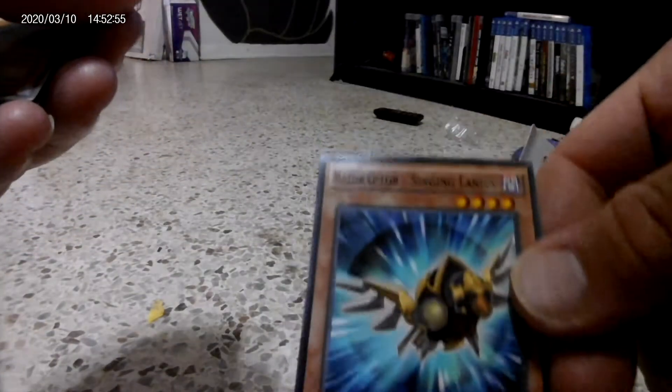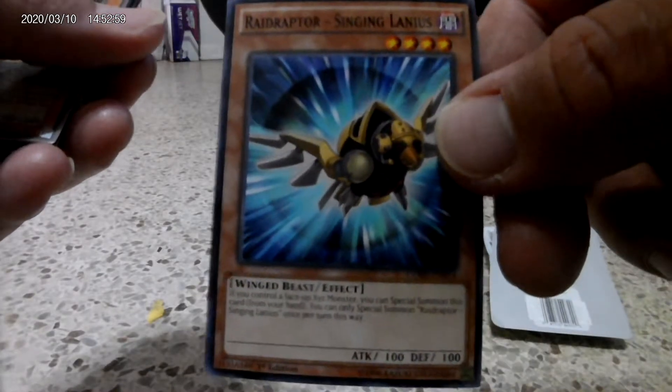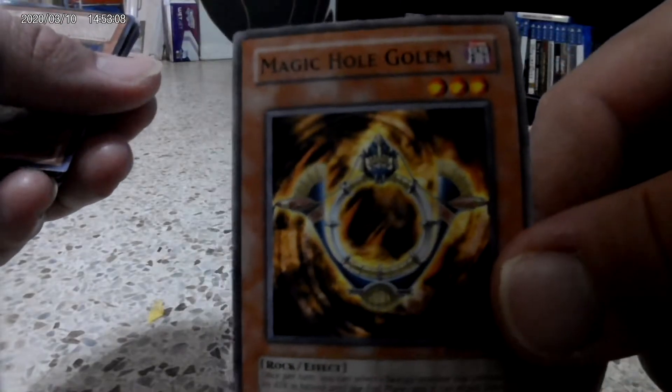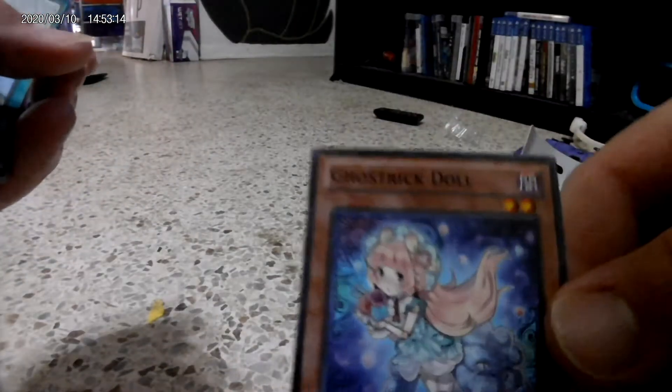Ray Raptor. This one is a Magic Hole Golem. And a Ghost Trick Doll.